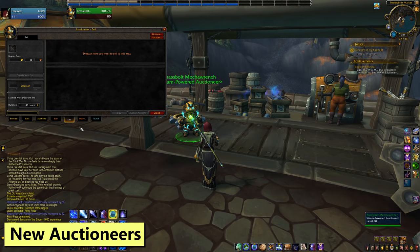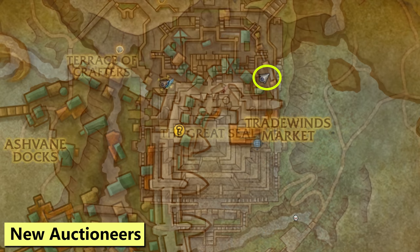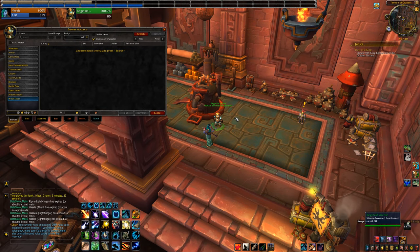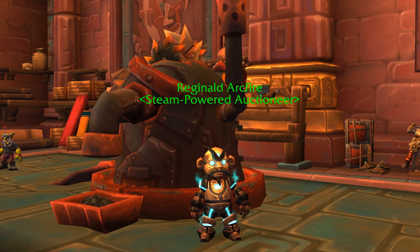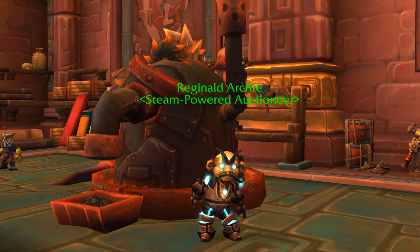Next, they've added Auctioneers in Boralus and Dazar'alor — for Engineers. You can find these near the Scrapper and Engineering Trainer setup, but really only if you have Engineering trained. Without it, you don't even see the NPC. I'm guessing that's to avoid rubbing it in our faces, but that's a new one. I think. I'm not an Engineer — maybe there's just exclusive stuff hidden everywhere.